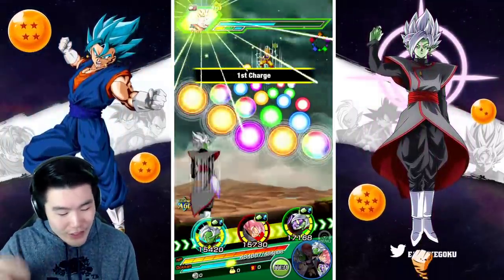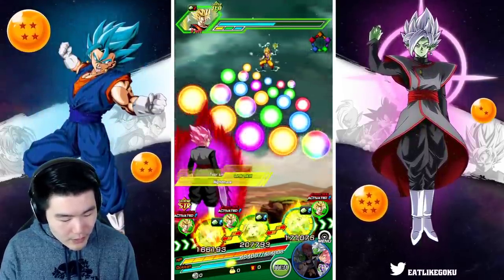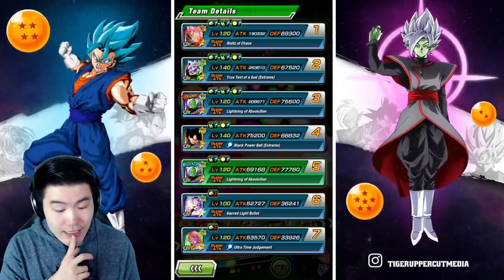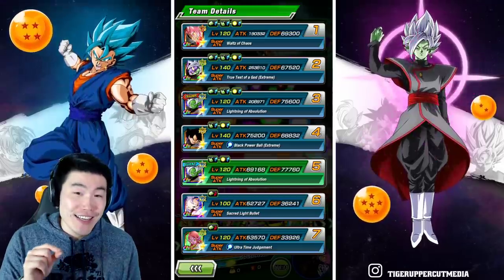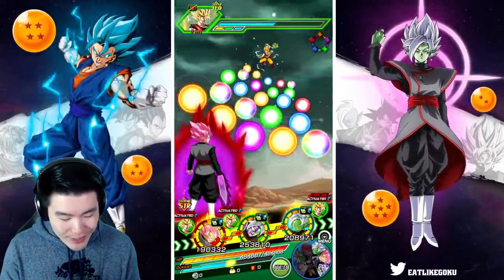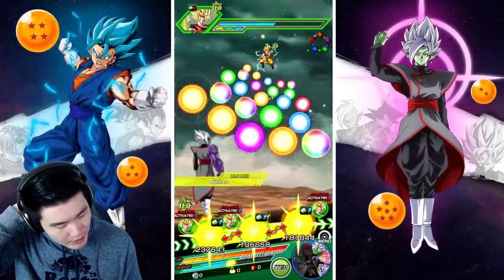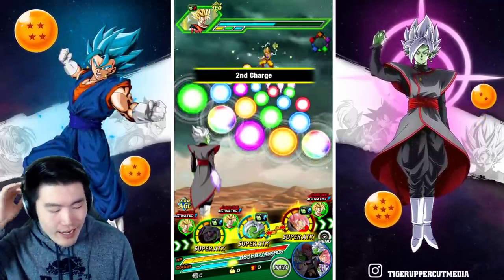So here we have the transformation for the AGL Zamasu, and linking-wise we should get a few extra links — there we go. So we have some more attack here. And defensively, yeah, as I feared: 67,520 defense. That's not a lot at all. I do kind of want to put him here just to see how well he can tank, so let's just go for it — I mean, we're not gonna die.